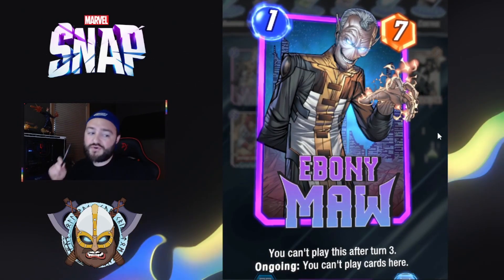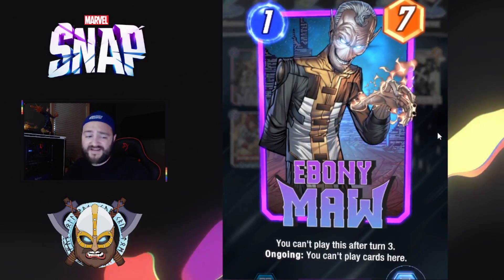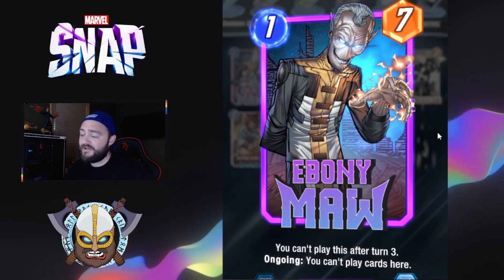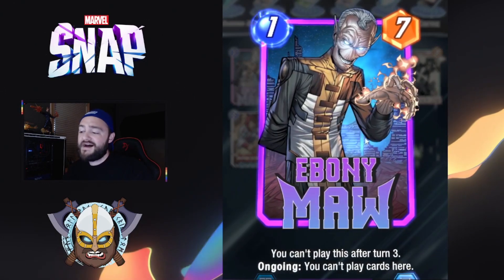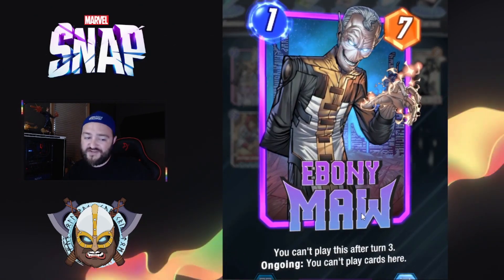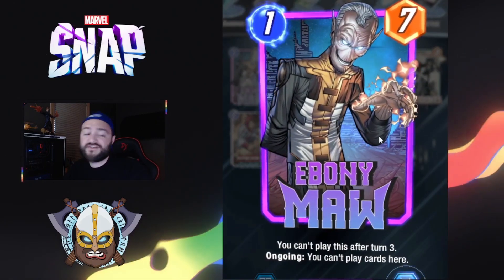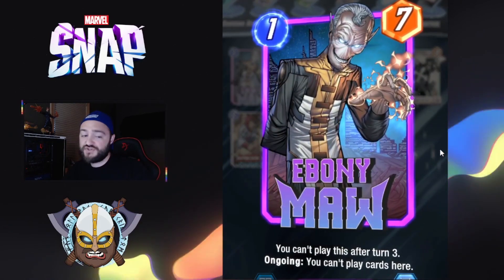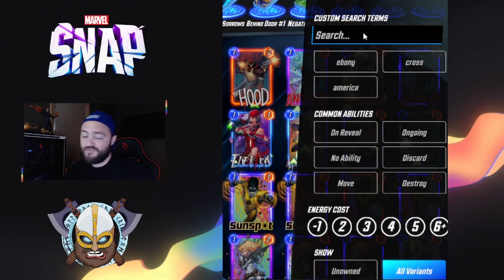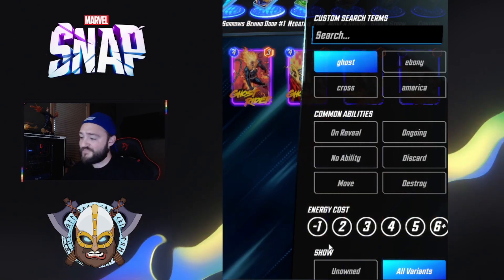Next on our list we have Ebony Maw — adjusted from one mana six power to now one mana seven power. A lot of times when you draw this guy before turn three you're wondering how to play him out, as you can't play cards after he's played. There are some combos you could do: pair him with Viper to give your opponent Ebony Maw so they can't play anything, or play Zero to get seven, eight, nine, ten power with Zero and Ebony Maw. We might see something like that creep into the meta.